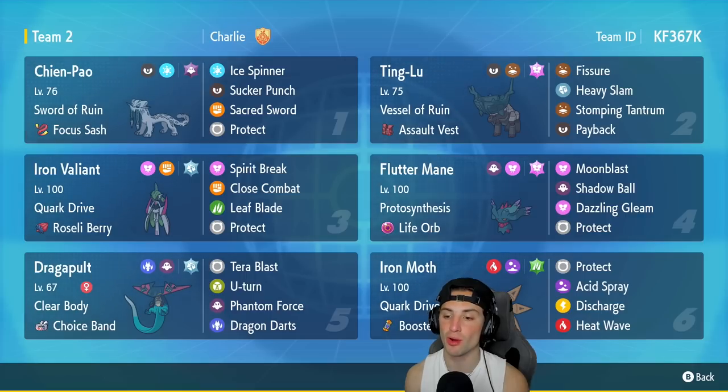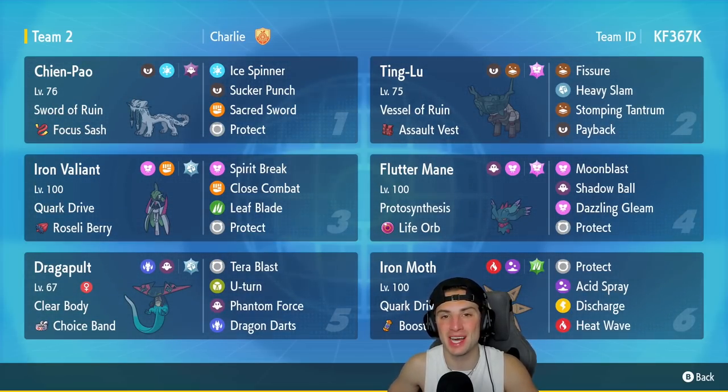The final Pokémon on today's team is Iron Moth. I haven't used Iron Moth in a good bit, but this Iron Moth synergizes with Fluttermane — you can use Acid Spray to lower a Pokémon's Special Defense, then Fluttermane dumps on it next turn. Iron Moth also has Discharge, Heatwave, Tera Blast, and Booster Energy as its item. Rental code is in the top right corner.